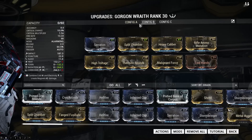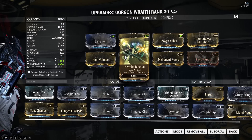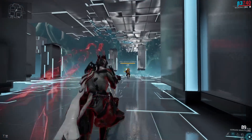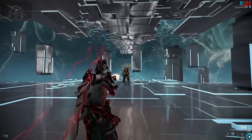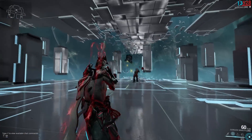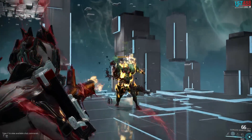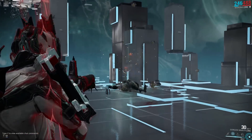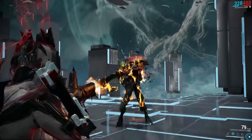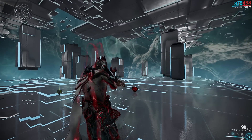Versus the Corpus I'm using High Voltage and Thermite Rounds for Radiation damage versus Machinery, and Malignant Force for Toxin damage which bypasses shields. This setup is effective up to around level 50; above that, enemies get too beefy and it takes too much ammunition and time to take them down. Even at level 50 it's pushing it, as really tough units like Bombards still take a lot of ammo. It would probably be okay in Corpus Sorties Tier 1, but for other factions I'd recommend sticking to the star chart.